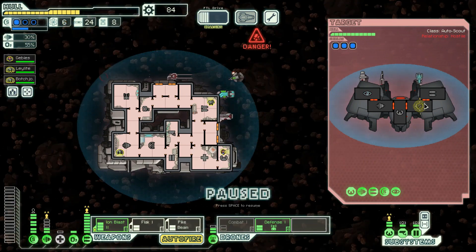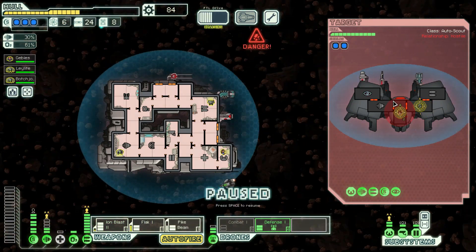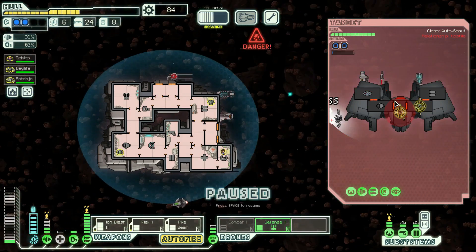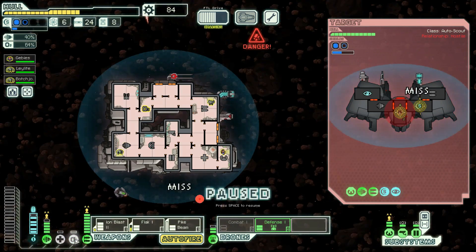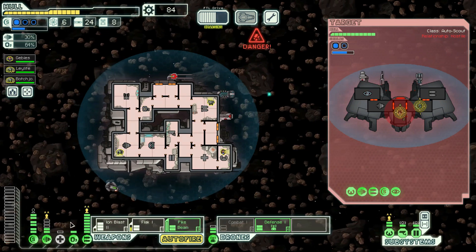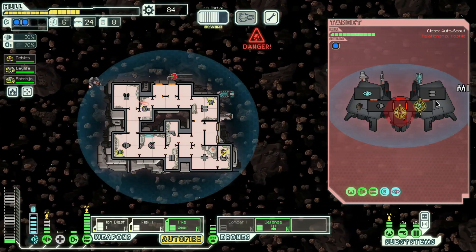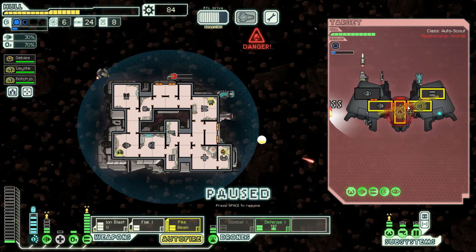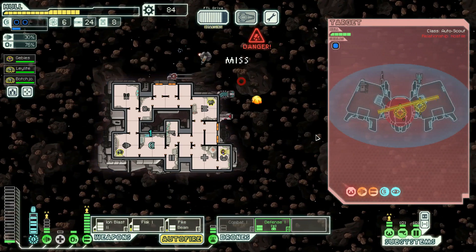We should already be ion blasting, we should already have the flak just on that. The sad thing is I want both the pike beam and the flak to hit their cloak and their weapons, but they're completely separate. Okay, so far this is going well. I can put this into here along with the oxygen. And we can't quite pike beam yet, but as soon as we flak here we should be able to.